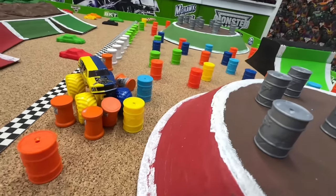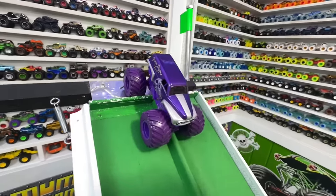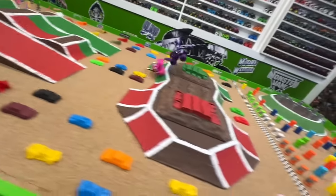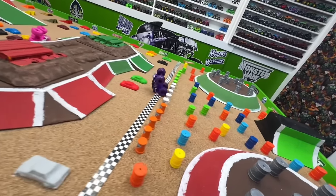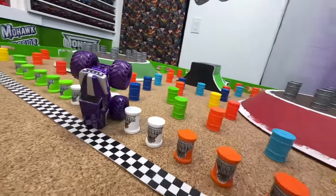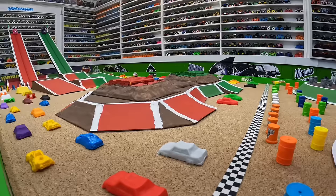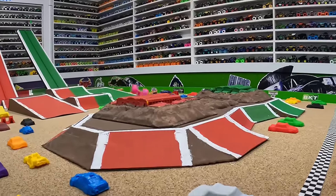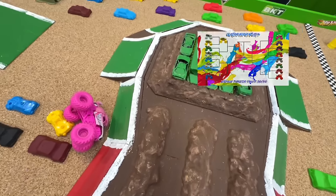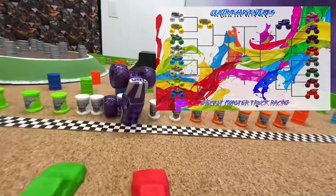Up next, a bright matchup with pink Poodle out of the red lane taking on purple Grave Digger the Legend in the green lane. Here we go! Purple Grave Digger comes down the ramp but Poodle's catching up — oh, Poodle crashes in the center. Grave Digger makes a big jump, does a flip into a wheelie to cross the line! Pink Poodle was so fast in the last tournament but got knocked out here. Grave Digger takes the win moving into the next round.